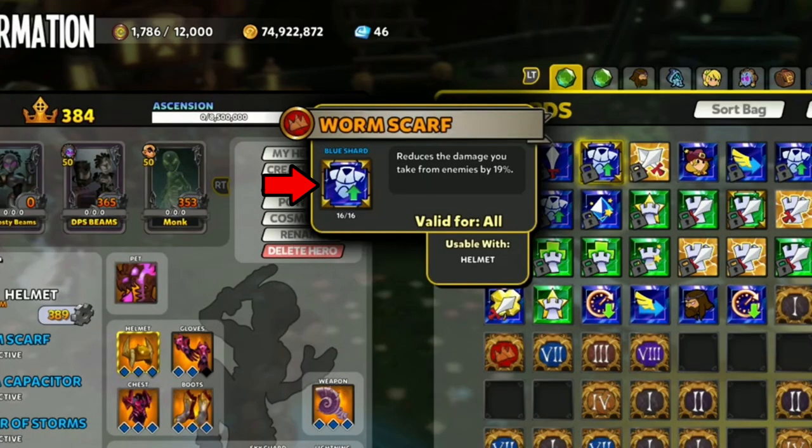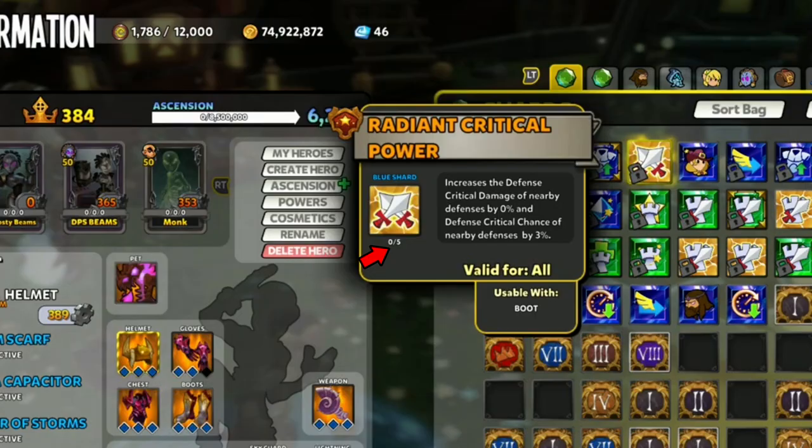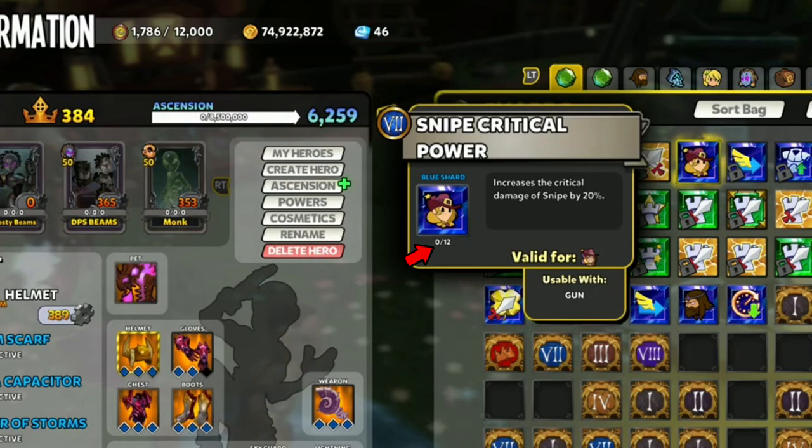His Gilded Shard hasn't been affected, but his Hyper Shard progression has been reset to 0, and his Chaos 7 Shard has also been reset to 0. His Ascension level is now his Minimum Ascension level — he was level 6339, but now he's 6258.